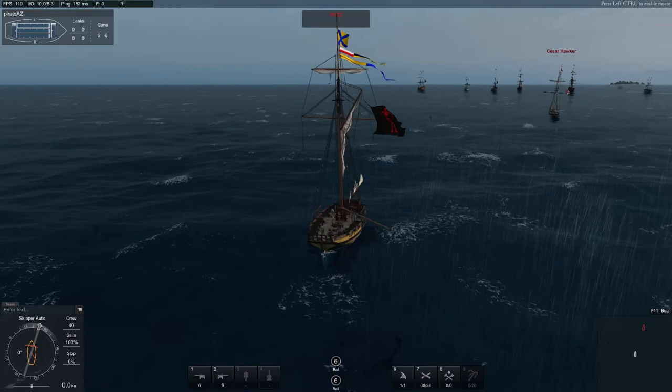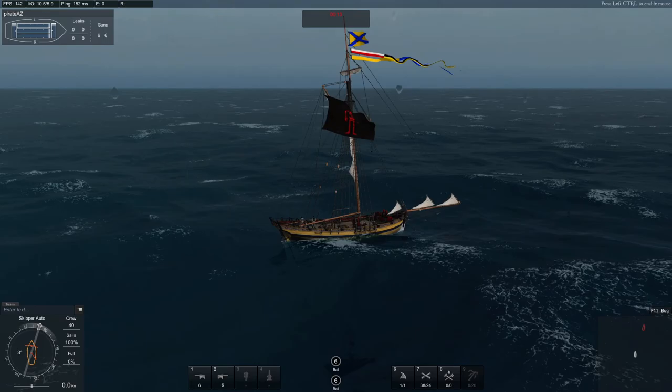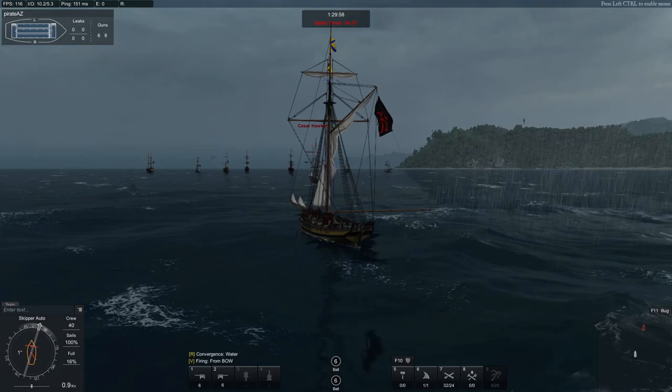On the bottom left is your compass — that also shows your sails, your crew, and how your sails are doing if they're damaged. On the upper left, it shows your guns, if you have any leaks, and your health bar.